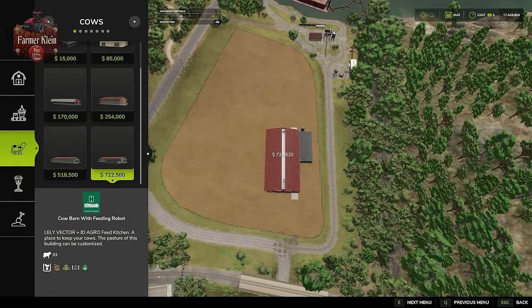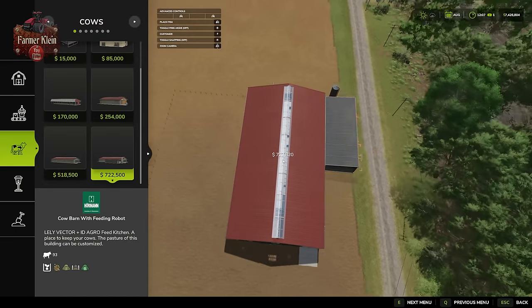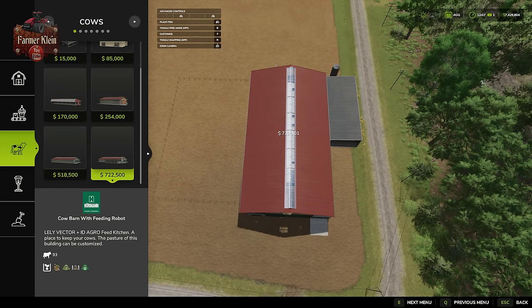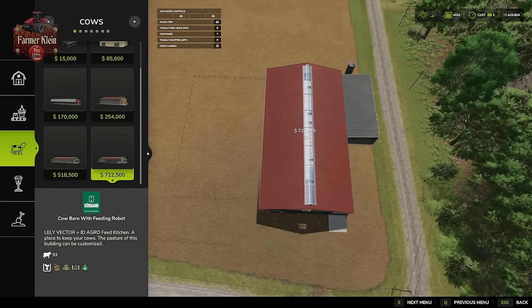You may be asking why I keep saying default configuration. That's because, with respect to FarmSim 25, we now have a new feature called Dynamic Pastures. With Dynamic Pastures, we have the ability to define, extend, and customize the fenced-in portion of our cow pastures, sheep pastures, goat pastures, pig pastures, and horse pastures. That's a really cool feature, and I want to demonstrate it right now.